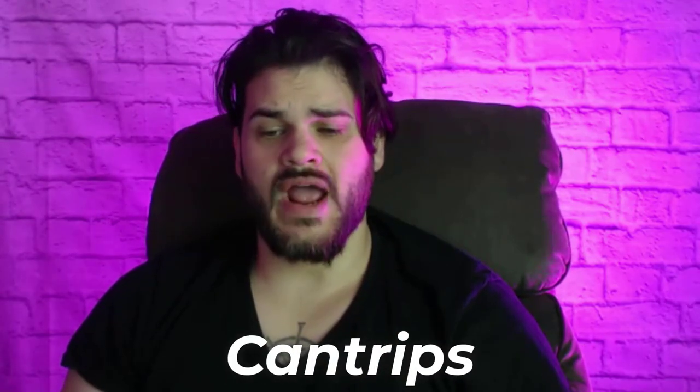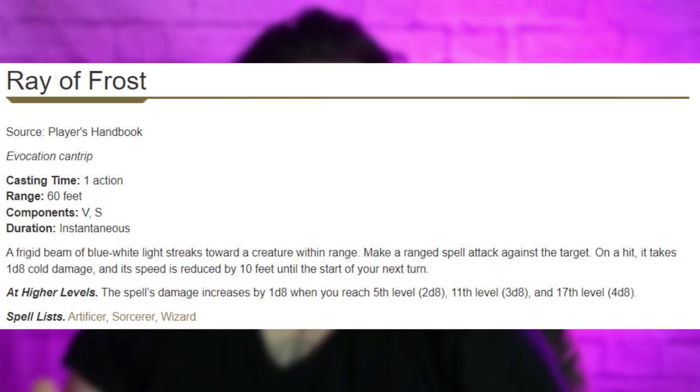As for our cantrips, in combat our go-to is going to be Ray of Frost, and for utility, our go-to is going to be Control Water. The rest of the cantrips are honestly pretty flexible — just flavor them the way you see fit. Mage Hand would be this shimmering water hand, and Minor Illusion might be you refracting light using your water to create illusions. That's probably the four cantrips I'd go with to start.